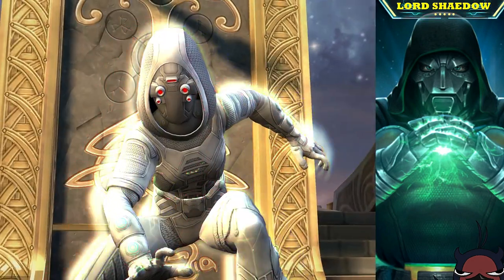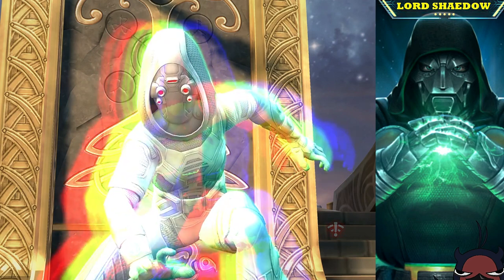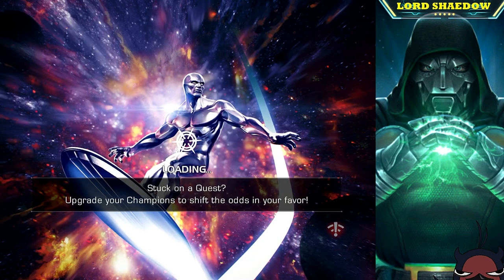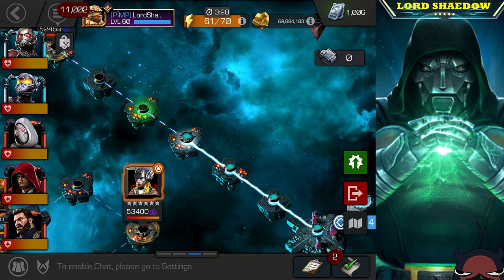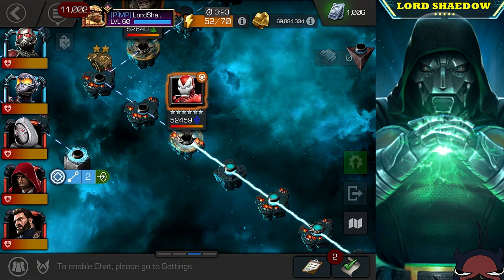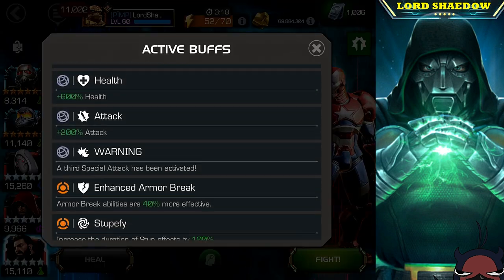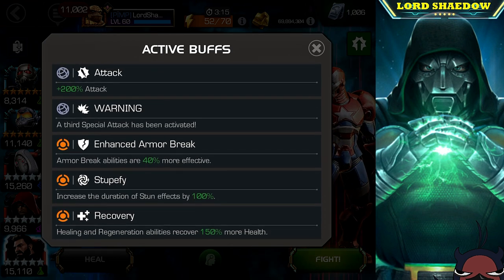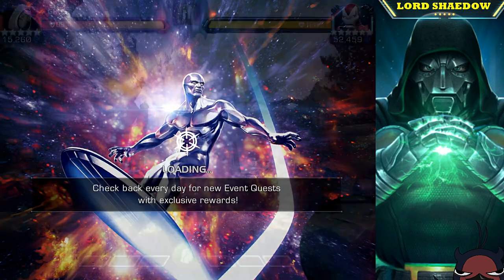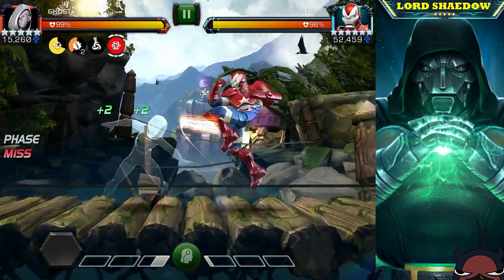Down goes Abomination — you can see the little network symbol made this a little longer, but we didn't have to worry about that too often. Next up we've got Iron Patriot, again a very easy fight. I look at the buffs and they're different, nothing to really worry about there. That recovery can catch you if you're not careful toward the end.